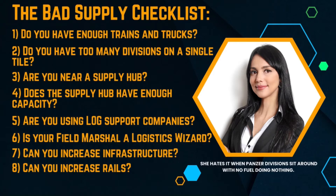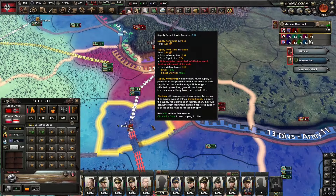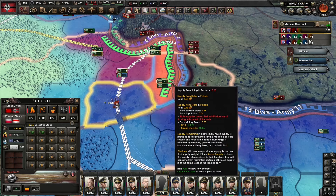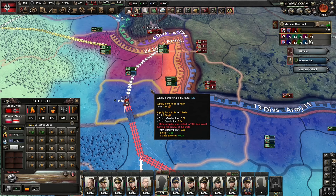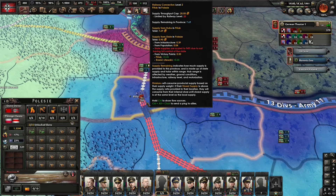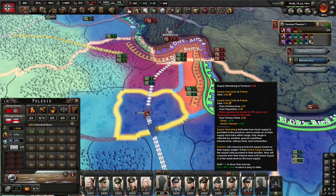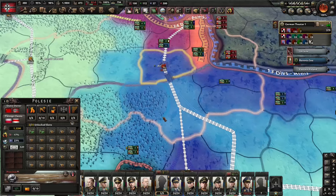Number four: does the supply hub actually have enough capacity? Supply hubs have a finite capacity. The supply hub in Pinsk is overloaded because it is trying to supply too many divisions. This supply hub cannot supply more than 20 supply per area, and I've moved the entire German panzer arm here so it's going to have difficulty doing that. As you can see from the tooltip, it's trying to supply 22 supply worth of units with only a throughput of 20. I need to move those divisions to other locations, or take more supply hubs ahead — such as seizing Minsk — in order to relieve the supply burden at Pinsk.